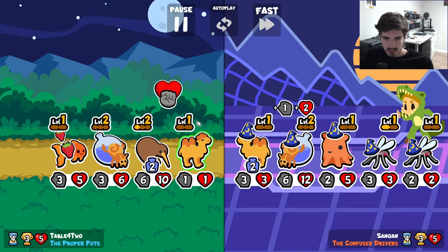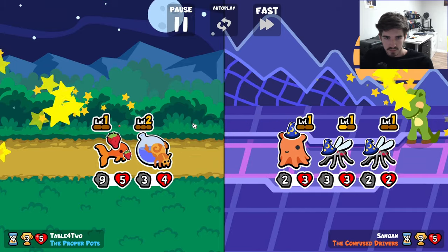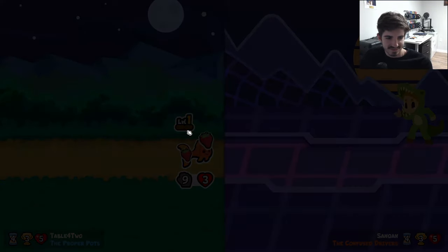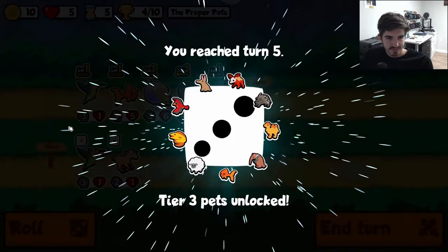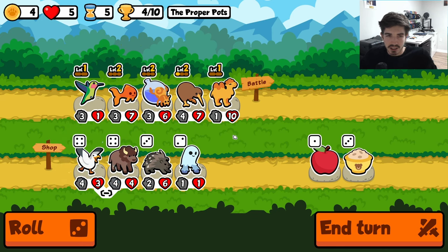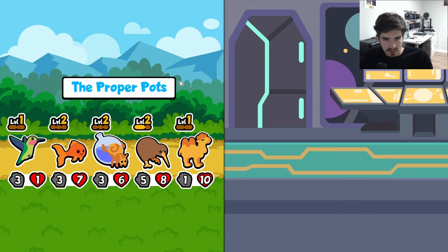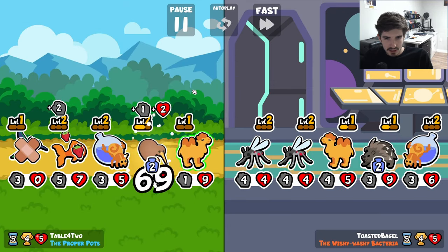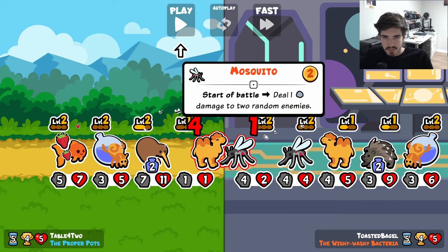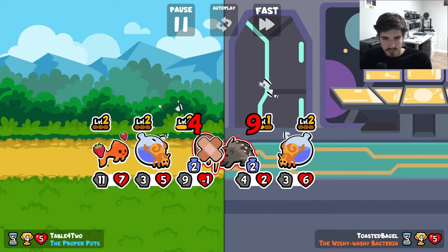We're basically just matching each other's stats for the most part, and we're good. Beautiful. I think if we can get a level 2 Camel we're gonna be in a pretty good spot here — though that might be a pretty big if. We also need to find another Camel, because it's not lost on me that the one attack is not helping us much. They do 1 damage to 2 random enemies — I thought they changed that. Maybe I'm going crazy.